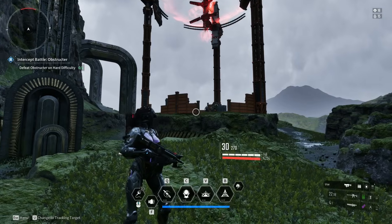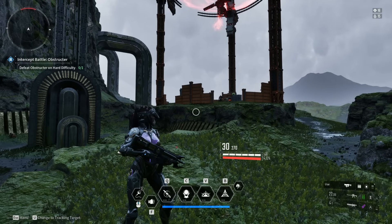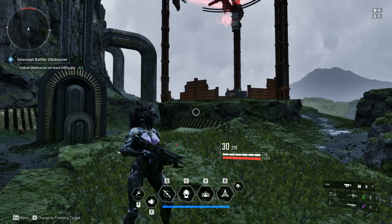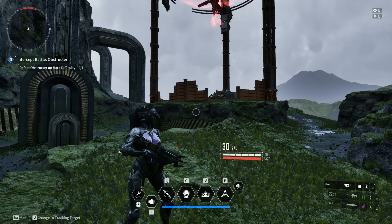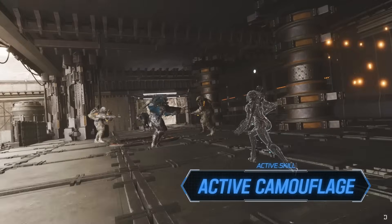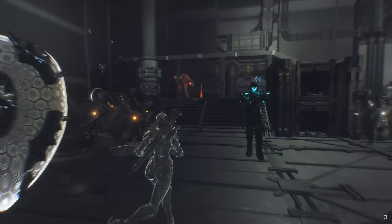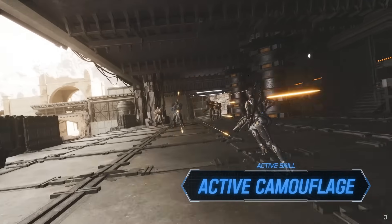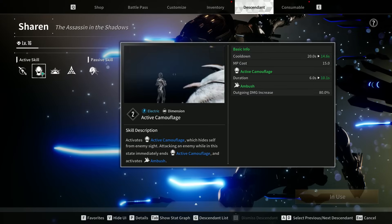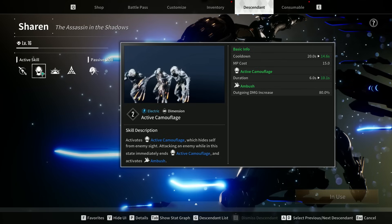We're standing in front of an outpost. Did you know that in these outposts there are additional rewards for infiltrating them stealthily? And did you know Sharon has one of the only abilities in The First Descendant to allow you to do that? She has an active camo that can last a pretty long time depending on your build, allowing you to infiltrate without being detected and have a chance at those additional rewards.